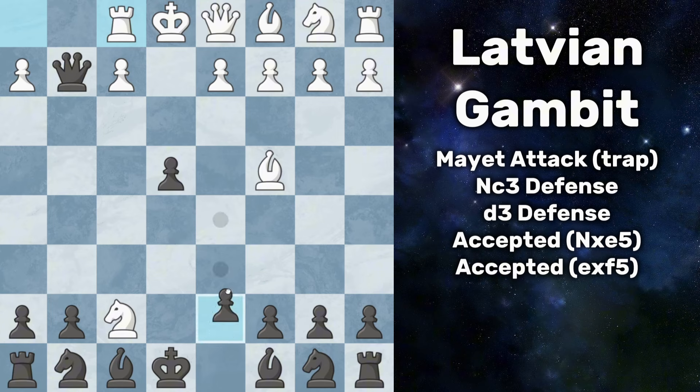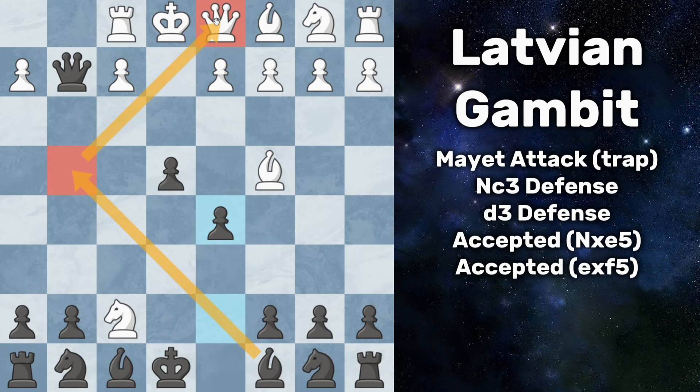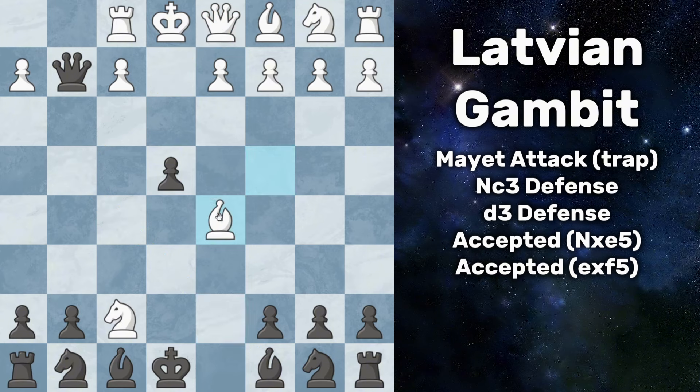Now you play pawn to d5 — I absolutely love this move because it looks like you're just going haywire and makes no sense, but it has a very specific purpose: your bishop is going to come out to g4, attack that queen, and if you notice, that queen has almost no squares to go to. It's almost getting trapped there. And if white captures, which everybody does, the bishop can no longer even come back to e2 to block.